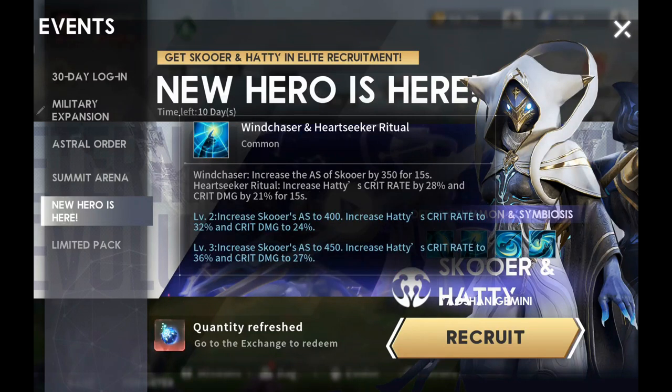The common Wind Chaser in Heartseeker Ritual increases the attack speed of Skewer by 350 for 15 seconds. Heartseeker Ritual increases Hattie's crit rate by 28% and crit damage by 21% for 15 seconds. And of course that increases as you level it up, as you would expect.